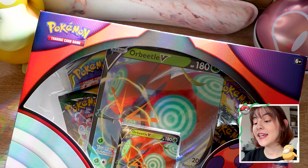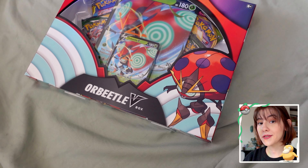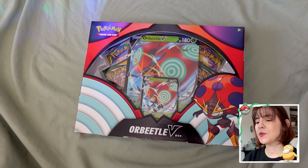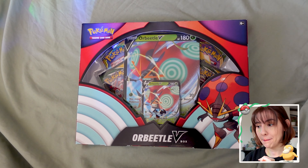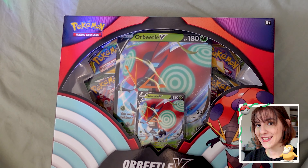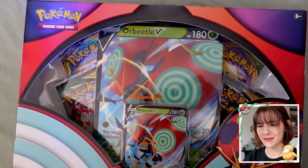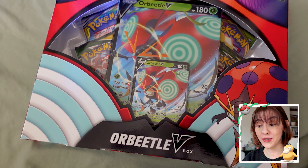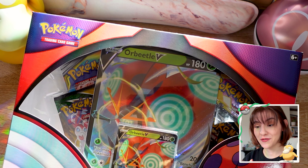Hello everyone, my name is Ellie and today I have the Orbeetle V box. We're gonna unbox this thing and pull some cards. The set comes with four boosters: two from Evolving Skies, one from Cosmic Eclipse, and the other one from Vivid Voltage.